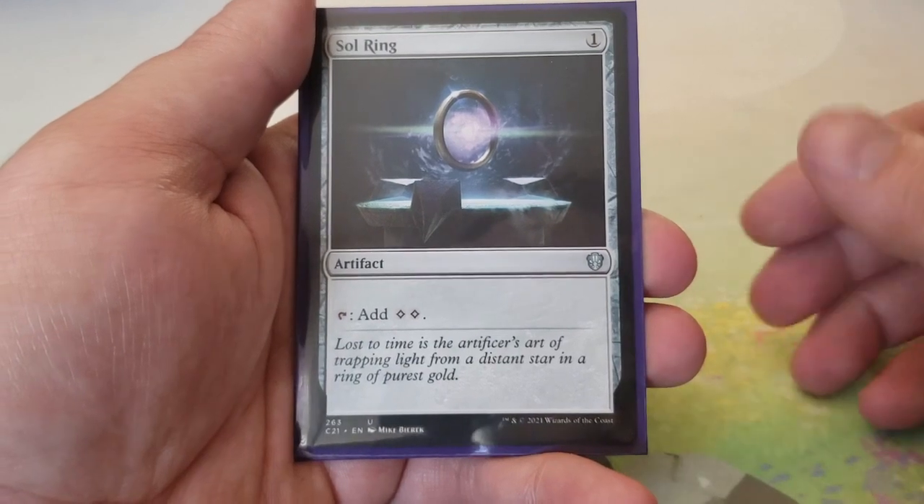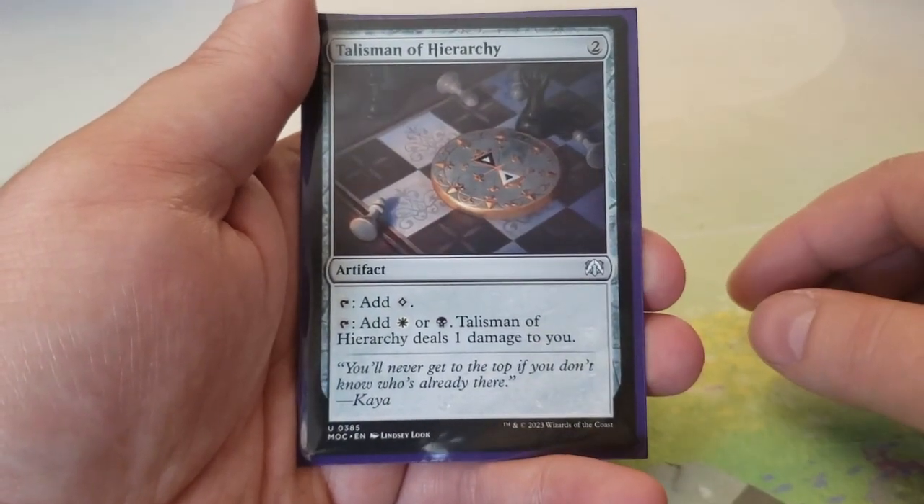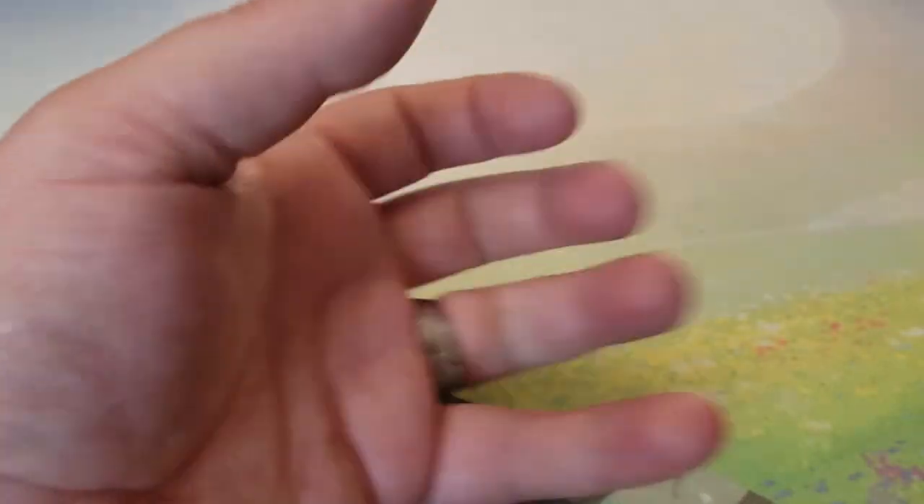Sol Ring — one mana, taps for two. Talisman of Hierarchy — two mana, taps for colorless or taps for white or black at the cost of one damage. Standard mana fixing. That wraps up the artifacts.